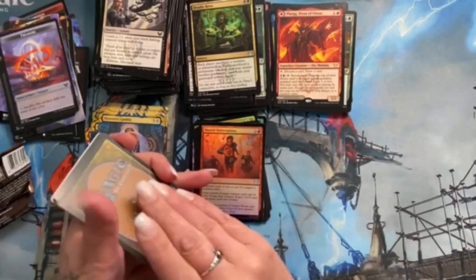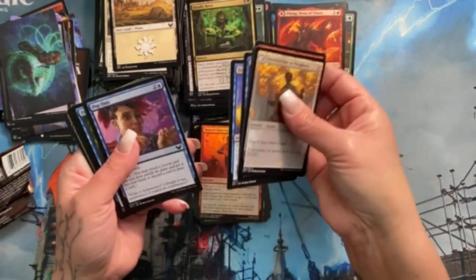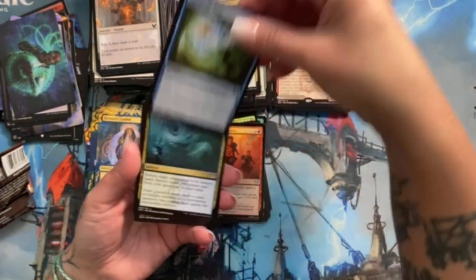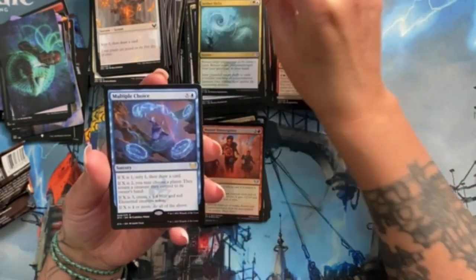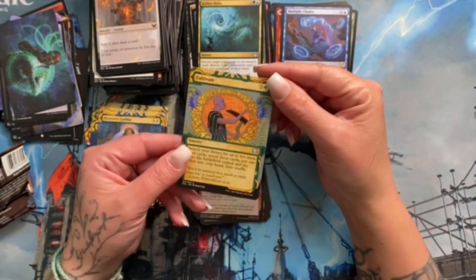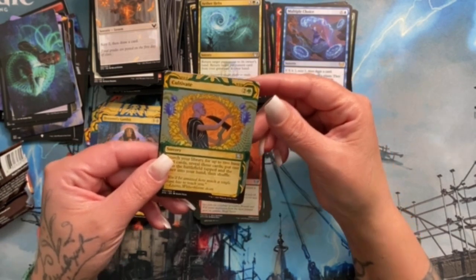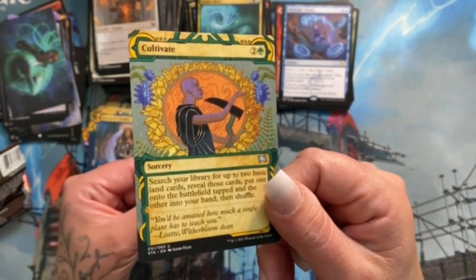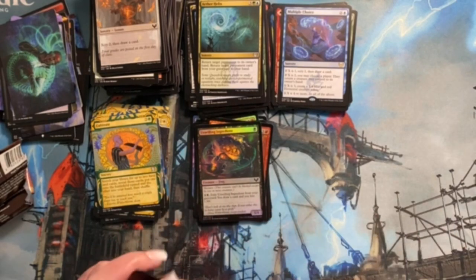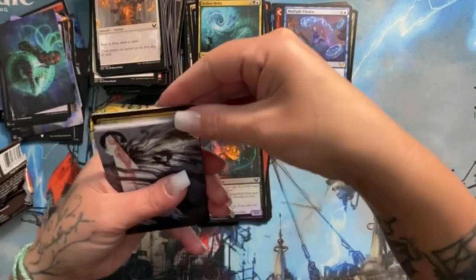Got a treasure token here. That looks really neat. Some commons. Divide by Zero — that's funny just because math. Aether Helix. Multiple Choice — I freaking love this card. Oh, Cultivate! It looks like he's cultivating. Unwilling Ingredient — interesting art. This Unwilling Ingredient is fantastic for limited.